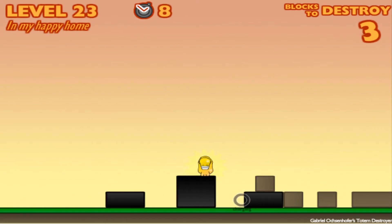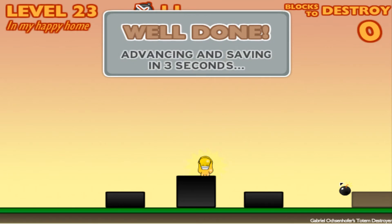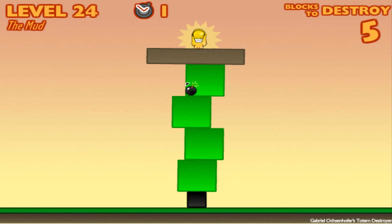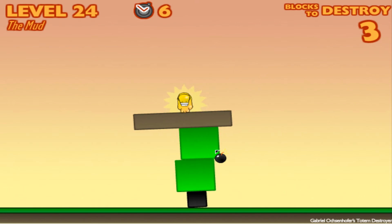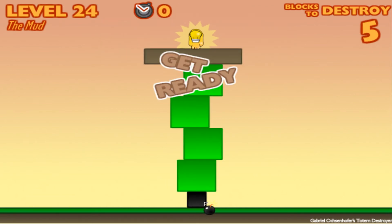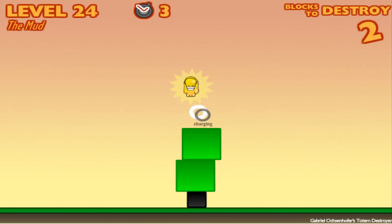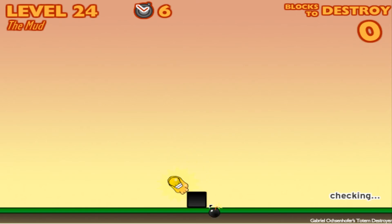I am too awesome! I couldn't land on a black one but it wouldn't have mattered - but you know, we go above and beyond. Okay this one - basically what you have to do is get the idol centered so it can land in that small block right there. I hate this one with a passion.